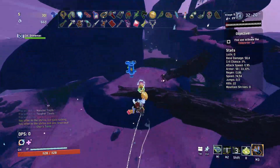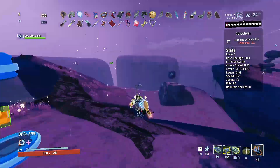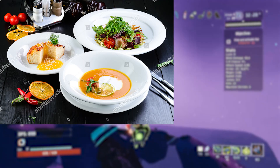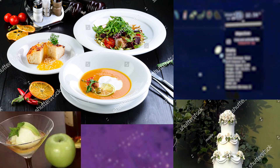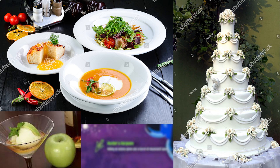We haven't even begun to scratch the surface with this character. You may think we've already looked at what makes Loader strong, but she's not just a one-course meal. She's a three-course meal, with a true normand and a wedding cake for dessert — and I'm not talking about one of those small wedding cakes, I'm talking about a tower twice your size. In this meal metaphor, we're here.